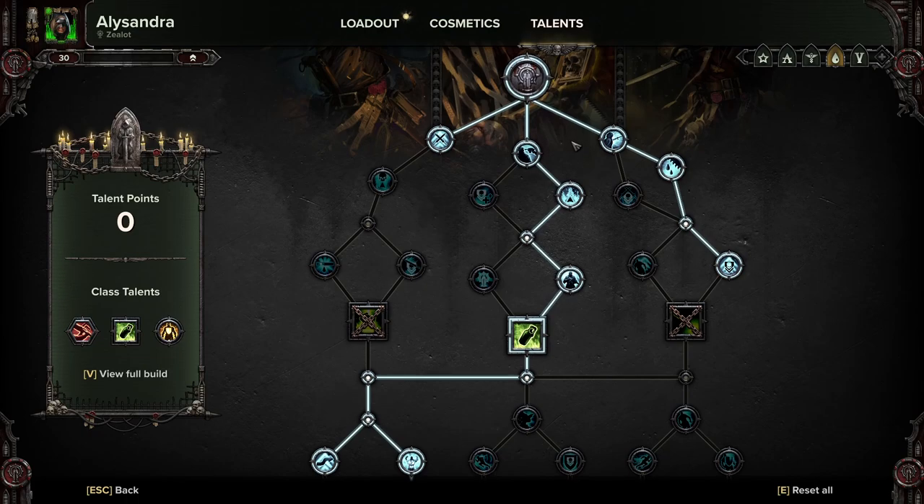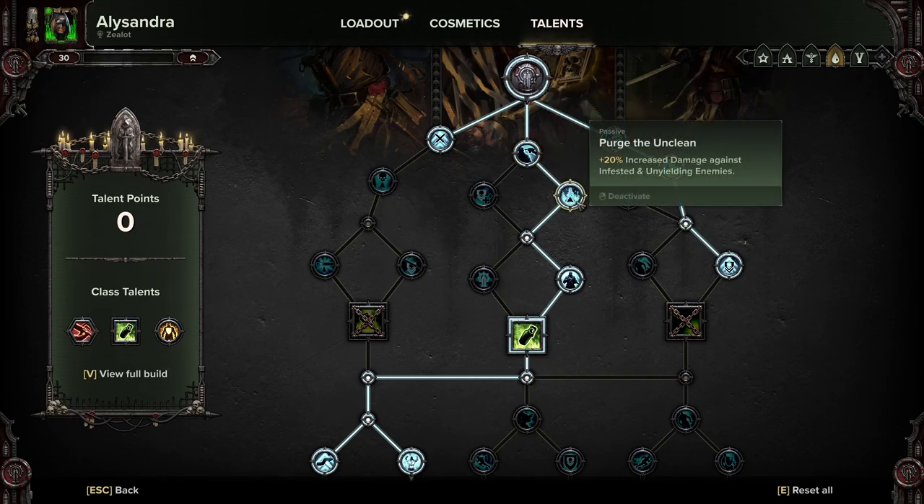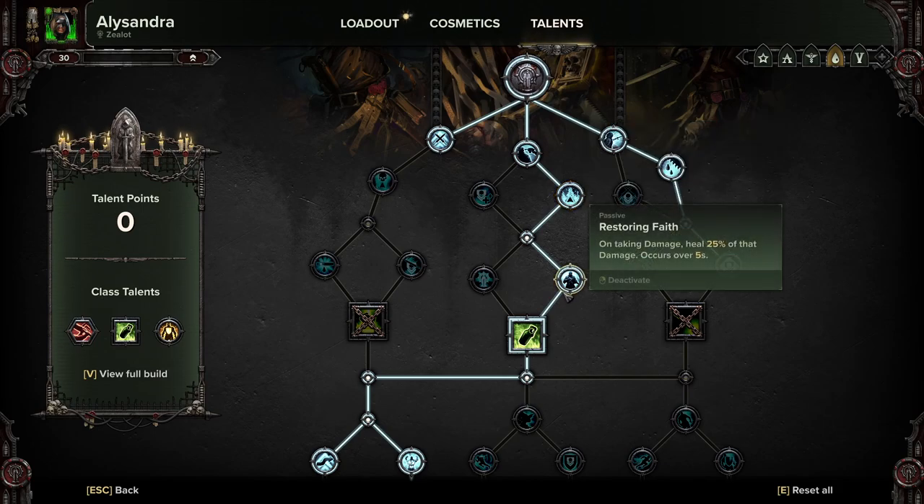We're going to come down the middle here for Anointed in Blood, just to help out with our ranged weapon. Purge the Unclean for the unyielding and infested damage. This is a very big key point for the build because we want the unyielding damage, and the infested damage really does help out with a lot of the specials.